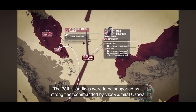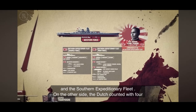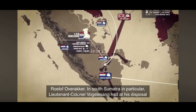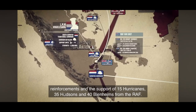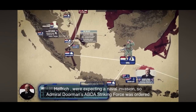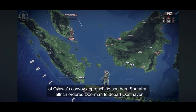The 38th Division's landings were to be supported by a strong fleet commanded by Vice Admiral Ozawa Jisaburo, mainly consisting of 6 cruisers and 11 destroyers from the 2nd Fleet and the Southern Expeditionary Fleet. On the other side, the Dutch counted with four territorial commands on the island of Sumatra under the overall control of Major General Rolof-Overaker. In South Sumatra in particular, Lieutenant Colonel Vogelsang had at his disposal about 2,000 men at Palembang, with a further two companies at Jambi, some 2,000 British reinforcements, and the support of 15 Hurricanes, 35 Hudsons, and 40 Blenheims from the RAF. Although a parachuting operation was not expected, the Dutch led by Admiral Helfrich were expecting a naval invasion, so Admiral Doorman's ABDA Striking Force was ordered to intercept the invasion fleet. On February 14th, with reports of Ozawa's convoy approaching southern Sumatra, Helfrich ordered Doorman to depart and carry out a decisive attack on the invaders.